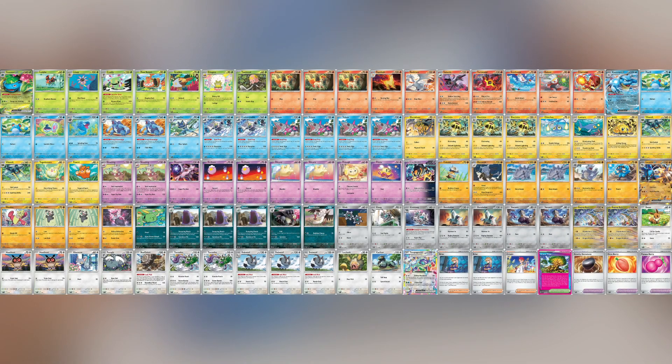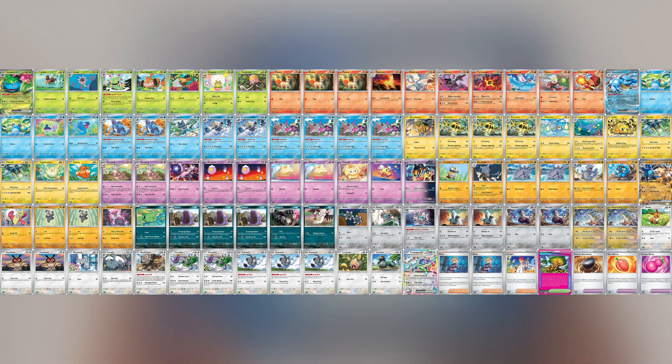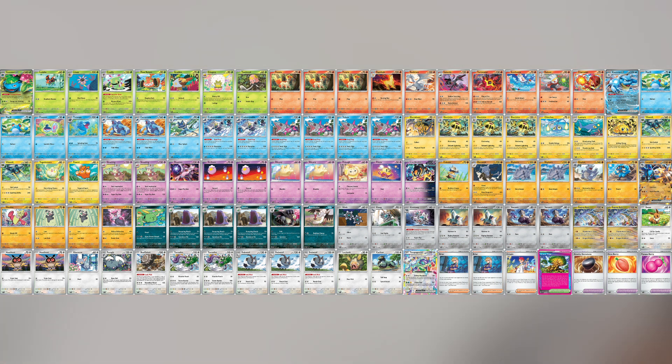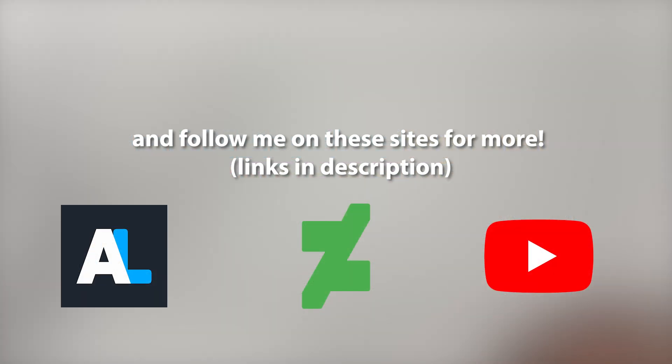With that, we do reach the end of the video. As always, here is a graphic showing our pulls for the set. Overall, I don't think Stellar Crown was quite as crazy as Twilight Masquerade was, but still a really fun set. Comment down below your thoughts on the set at large and what some of your favorite cards are from it. If you like what you see and want to see more like it, remember to like and subscribe so you can be notified for the Surging Sparks video when that finally drops. Judging from what we've seen from the Japanese sets, it's looking like it's going to be an absolute banger holiday set to round us out for the year, and you're not going to want to miss that. Until I see you next time, remember to stay salty.